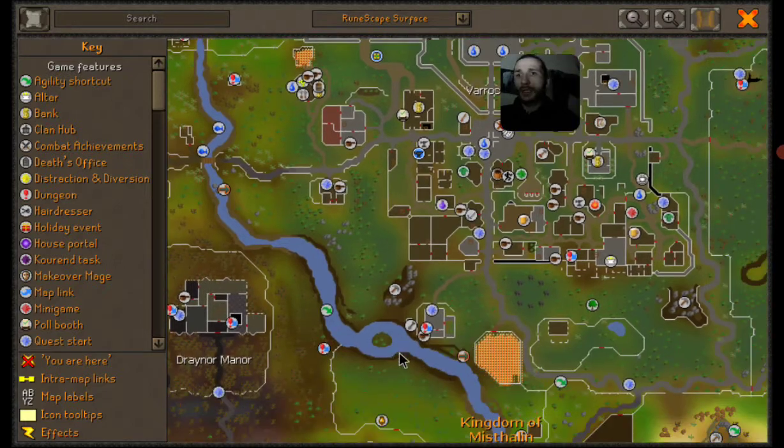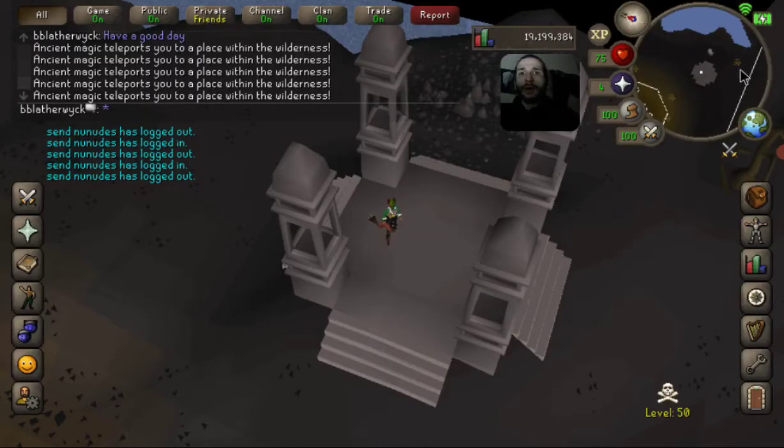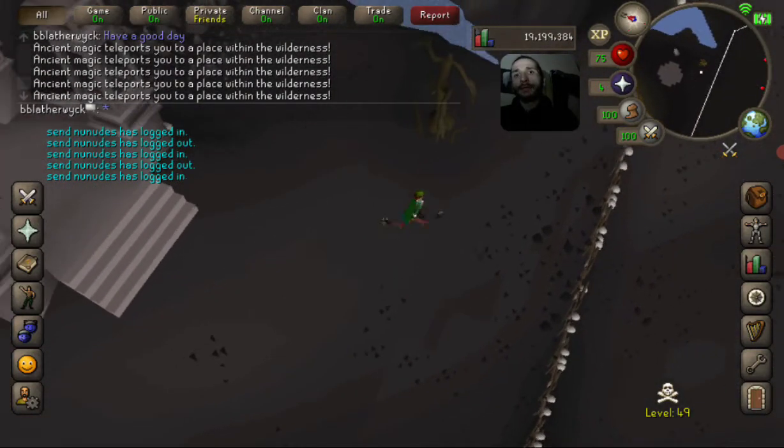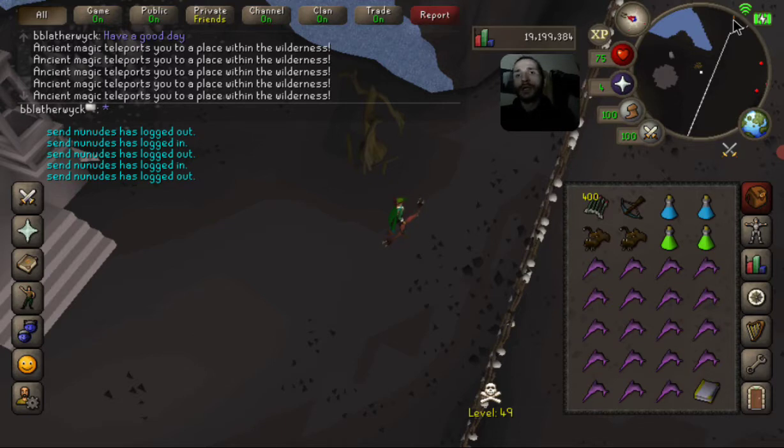There are holiday events every Easter, Christmas, Halloween, and Thanksgiving with free gifts for taking part in the community. We're down at level 50 wilderness now, making our way to Callisto. It looks like it might be lagging — we might need to log out and back in. That's not a problem. Let's wait and come back in a moment.